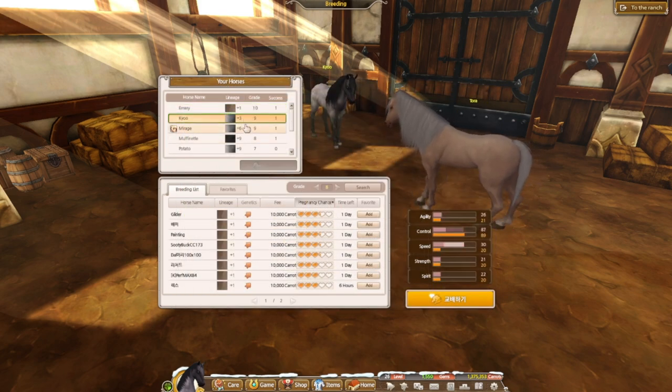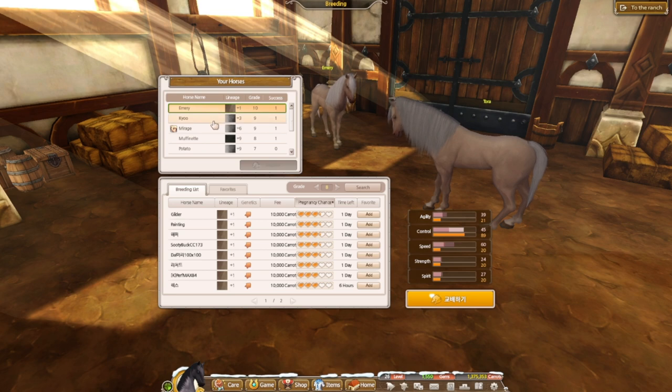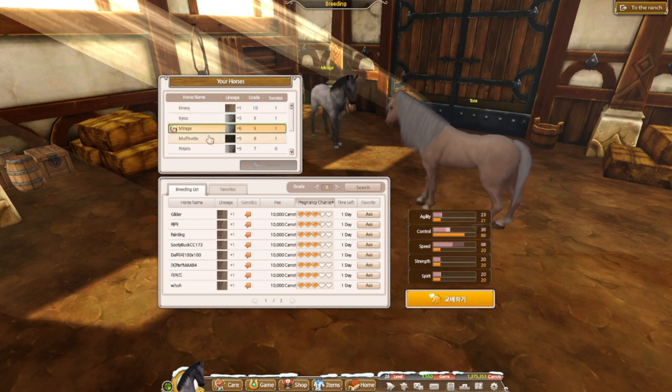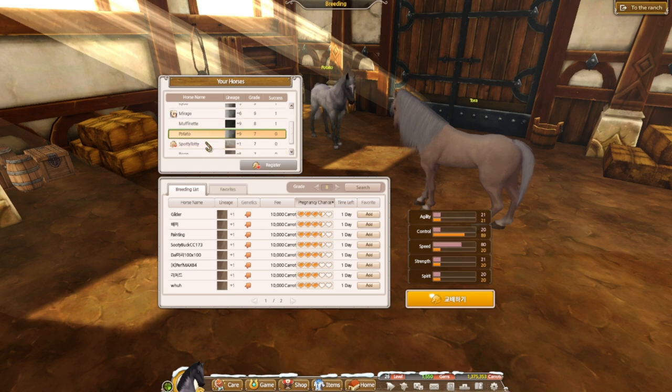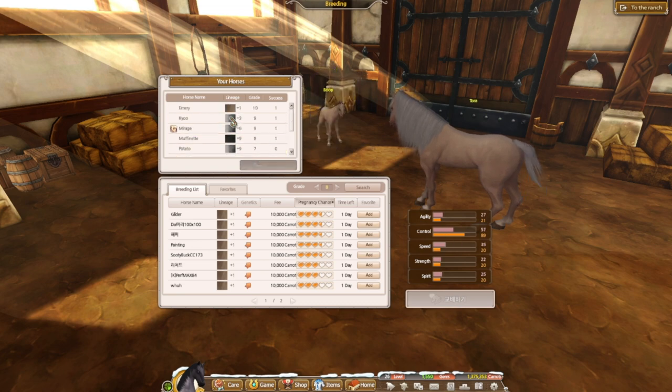Troll. Oh, I thought the orange one was my horse but turns out it's the pink one. Oh, I messed that up. Yeah, okay — so Emery is a speed horse, so that was kind of pointless. I'll put Kyo.